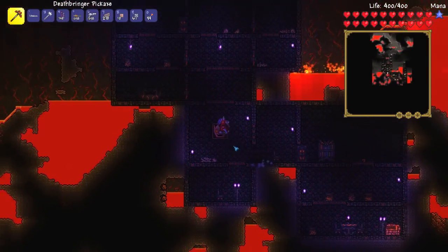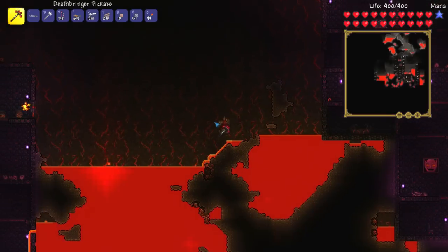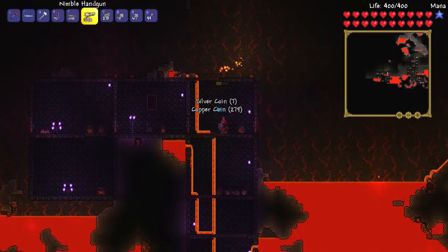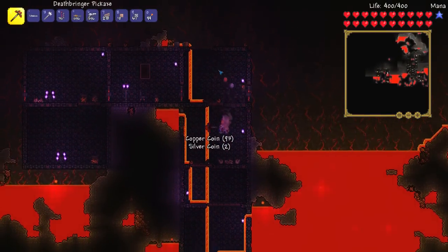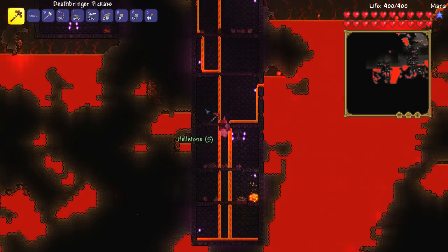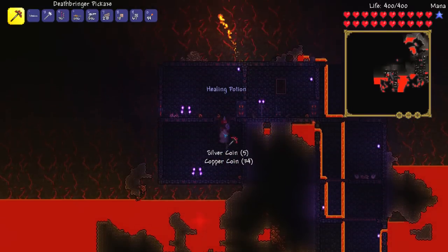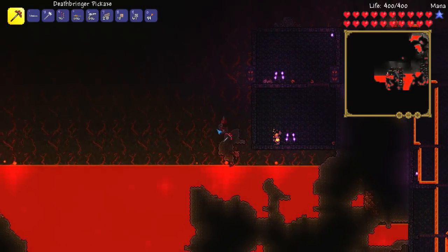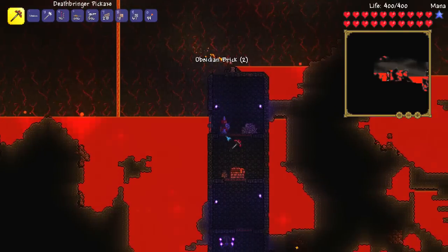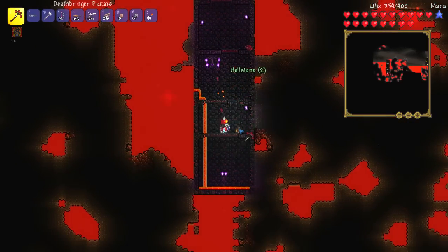We do have a triple jump and the rocket boots, so we should be good flying around. I need to use a pickaxe to break the vases, but I might accidentally kill a mob with a melee weapon, which of course is not allowed. The triple jump saves my life so many times. There's a hellforge — get out of here! Hellstone all over the place; I'm liking the amount around here. I found a life force potion in a hellstone chest or vase.